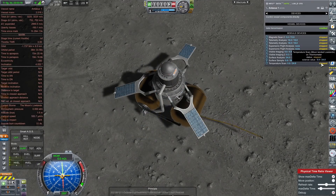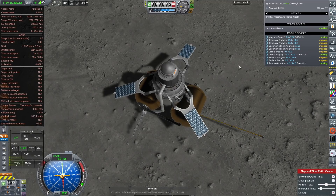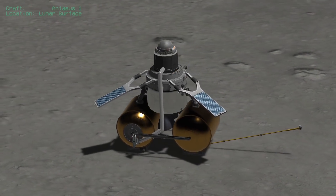Phase one of the Antaeus mission is complete. We are now collecting some sweet sweet free cheese samples — I mean moon rocks, of course — and when finished, we'll take off from the surface and make our way back to the Earth.